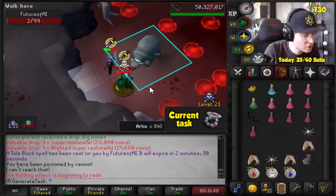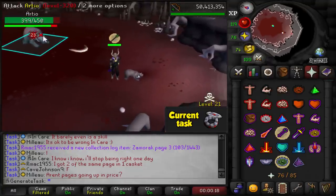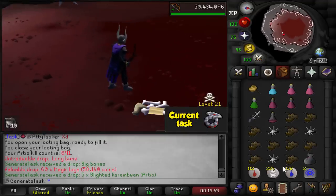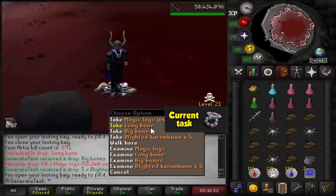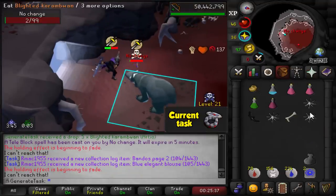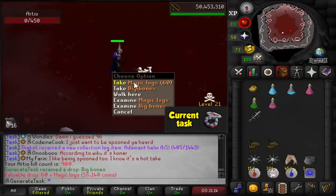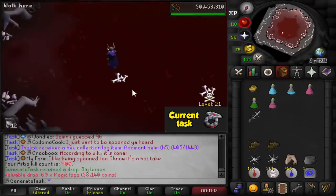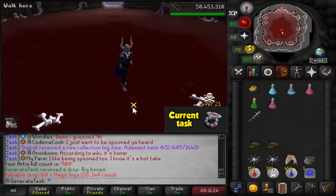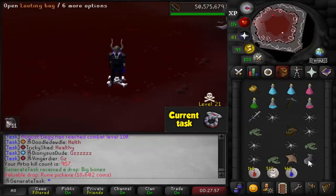He's so lucky — he keeps surviving. A long bone — the first one in 891 kills, which means we're dry on long bones too. Kill 900. This is getting stupid — I should have nine unique rolls by now. I've had two dragon items that I don't care about. There's the 100th rune pickaxe of the grind.